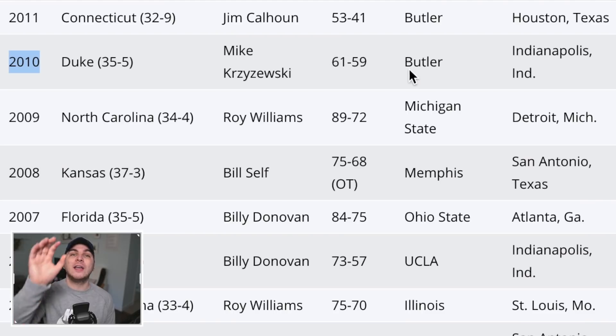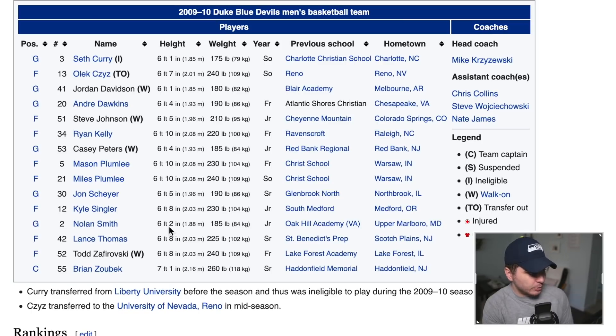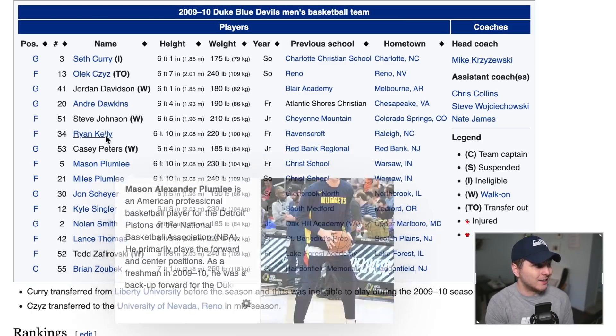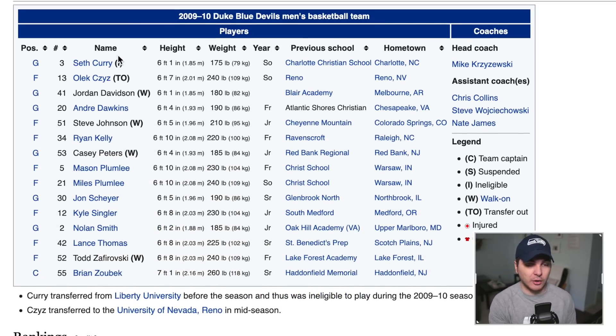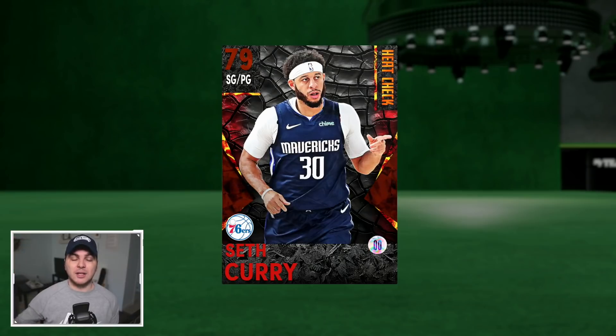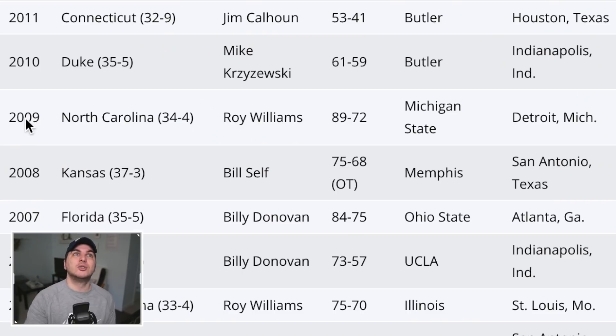2010, the second Duke team on our list — they beat Butler by two. Gordon Hayward was so close on a potential game-winner. The 2010 Duke Blue Devils had a lot of players: Kyle Singler, the Plumlee brothers, Ryan Kelly. But the second-best Curry brother was also on this team — Seth Curry — and he's pretty good. Usually we have like a diamond or ruby moments Seth Curry card, but I guess not this year, just the heat check.